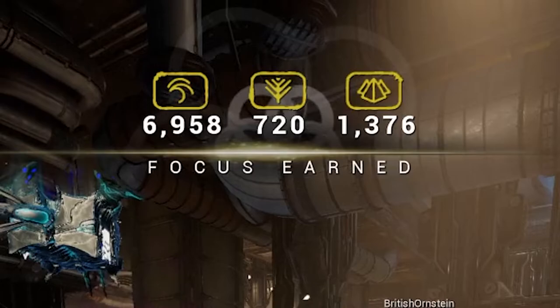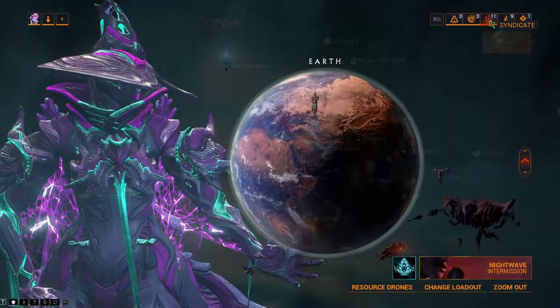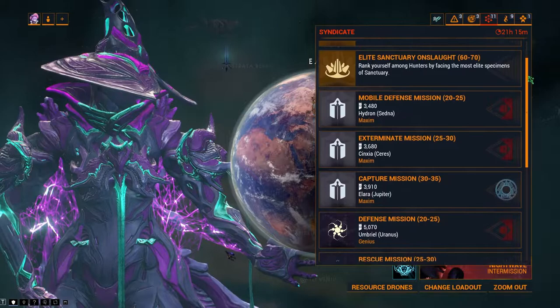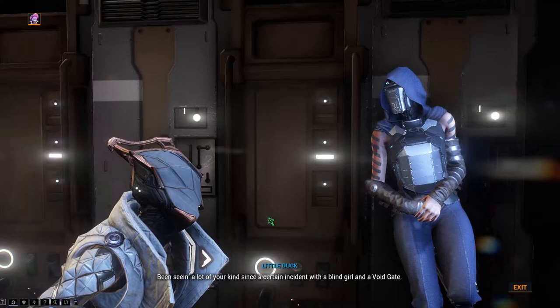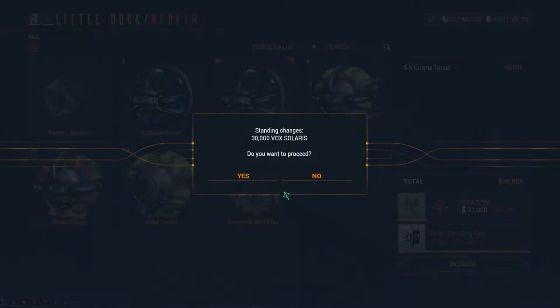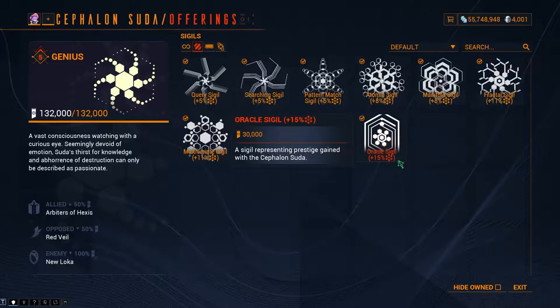Standing is the Affinity gain for Syndicates and Factions. There are a few different ways you can gain standing: you can use a sigil from that faction, do Syndicate missions, do bounties in the overworld locations, or cash in Syndicate emblems found in Syndicate missions. Some Syndicates like Vox Solaris and the Quills require certain items to be donated in turn for standing. The primary way of gaining standing is through the use of sigils, which provide bonus standing by converting a percent of all affinity gains. The starting sigils provide no bonus standing. Rank 1 to 5 sigils provide 5, 8, 11, 13, and 15% respectively.